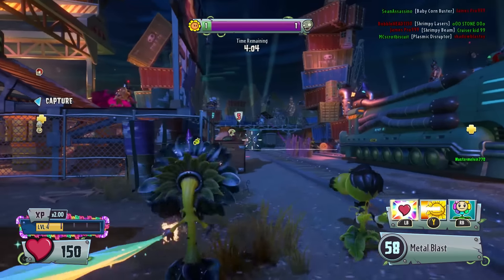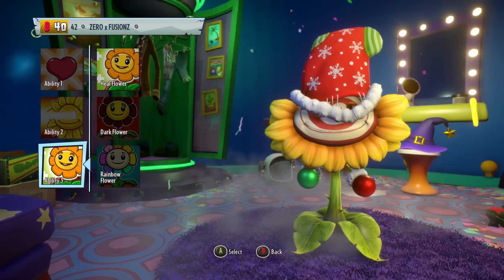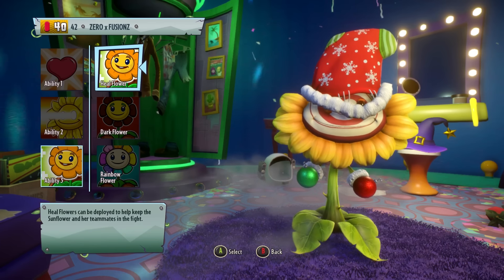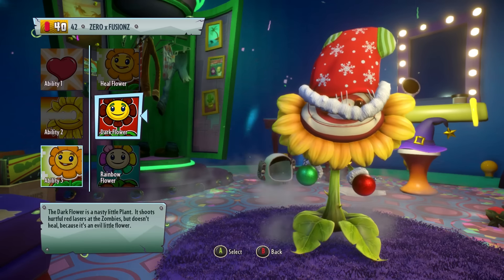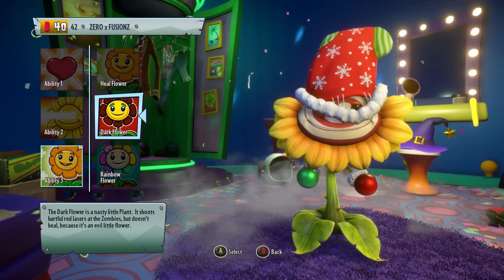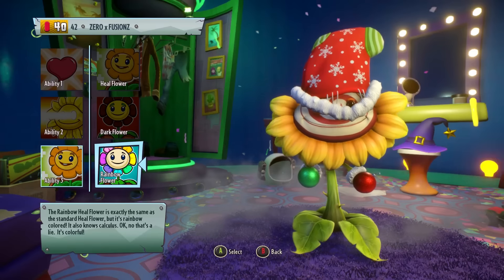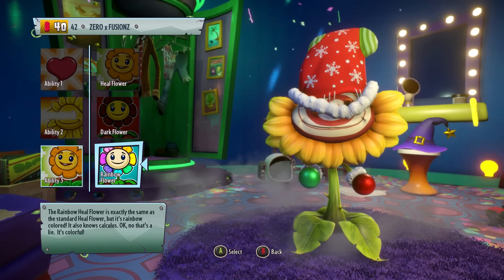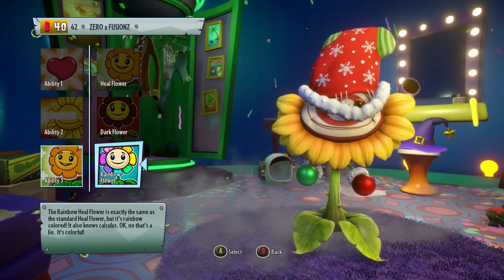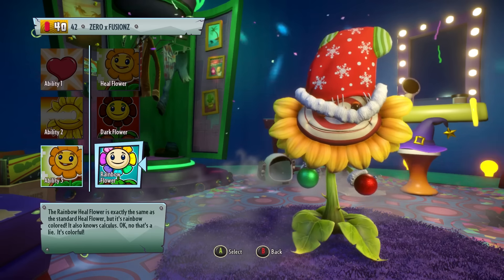As always, we're going to take a look at the descriptions. The heal flower says: 'Heal flowers can be deployed to help keep the sunflower and her teammates in the fight.' The dark flower says: 'The dark flower is a nasty little plant. It shoots hurtful red lasers at the zombies, but it doesn't heal because it is an evil flower.' The rainbow heal flower description says it is exactly the same as the standard heal flower but rainbow colored — it also knows calculus. Okay, no, that's a lie. It's colorful.